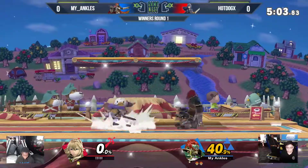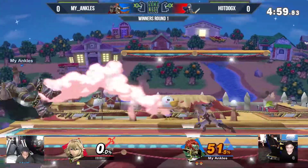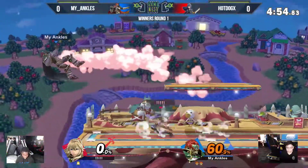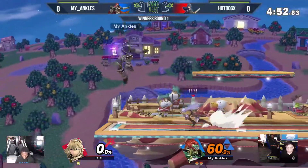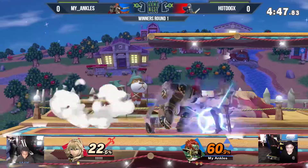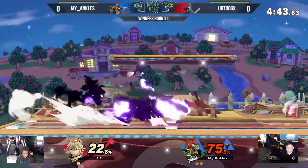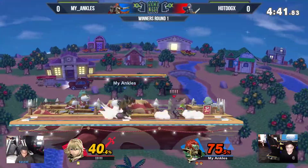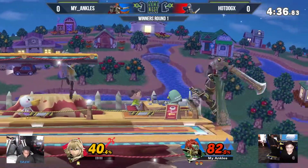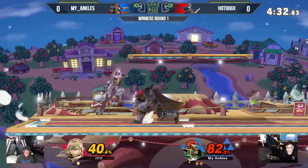A full stock up now is my ankles after taking a really early deficit. Now it's Hot Dog that needs to try to clean up a quick stock. The fourth hit of the Dancing Blade is going to knock him away — 50%, not bad. Ganondorf is somewhat exploitable offstage with a very linear recovery. That shield's looking real small, though — he's got to be careful. And the neutral air is going to get him off for now. That's the problem with Dancing Blade: if you start to move too far away at higher percents, they can pop out of that fourth hit.